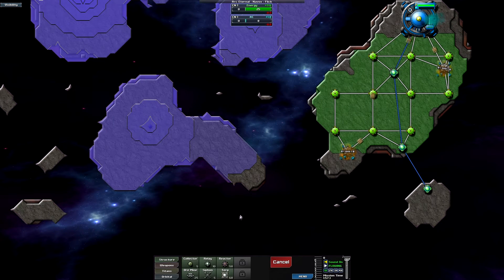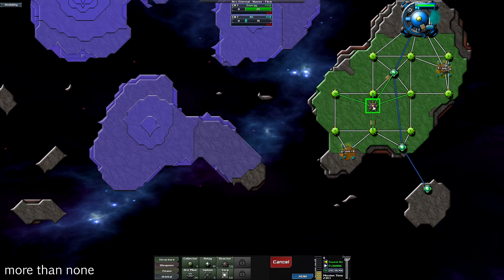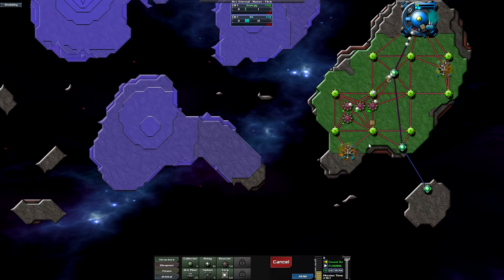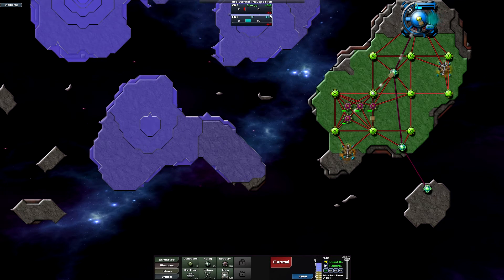Now let's build some reactors to give us more regular energy. Unlike collectors, reactors don't require any space to operate so you can bunch them together. Unfortunately they're really expensive to make, so you can see the lines turning red as we have more expenditure than income — but once they're done we'll be in good shape.